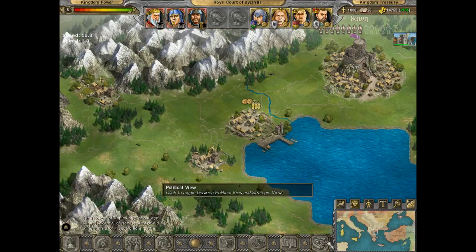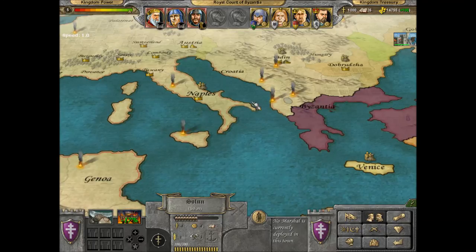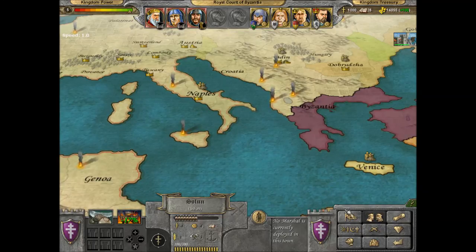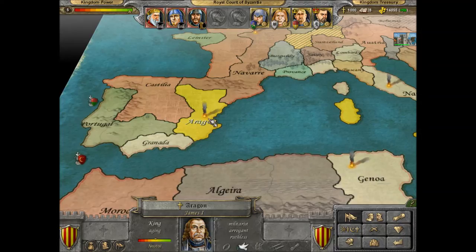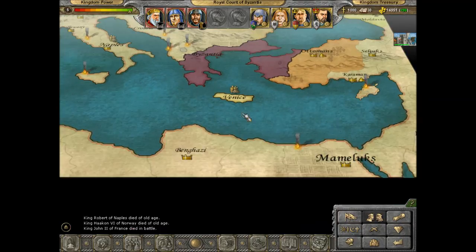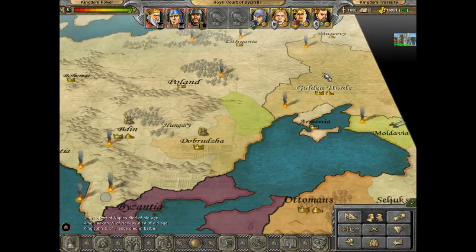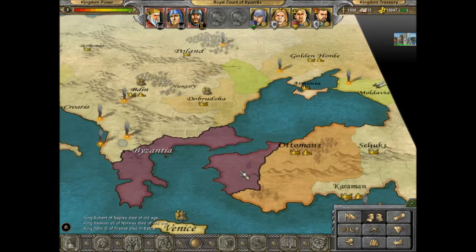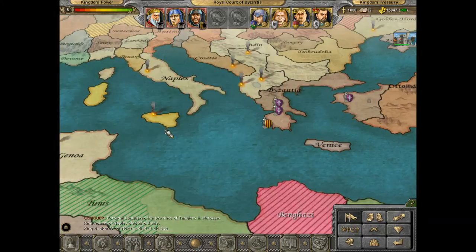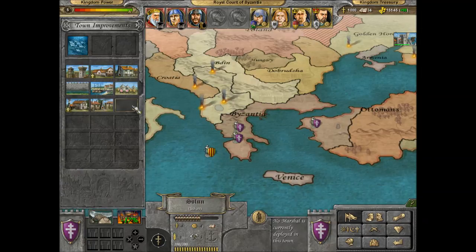Back to the castle. So there you go — political view. That will have pissed off the Ottomans. It's a pity we couldn't get Sicily back because now Aragon owns it. Relations didn't really change — the Golden Horde don't like us. We're doing alright though, more than satisfactory.